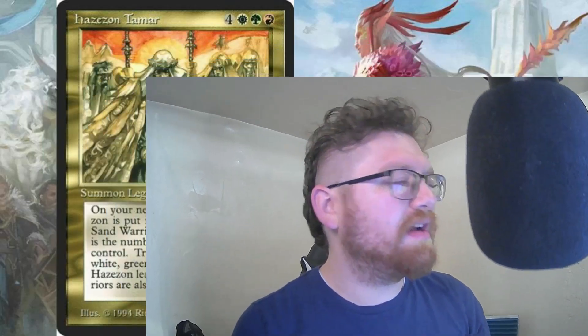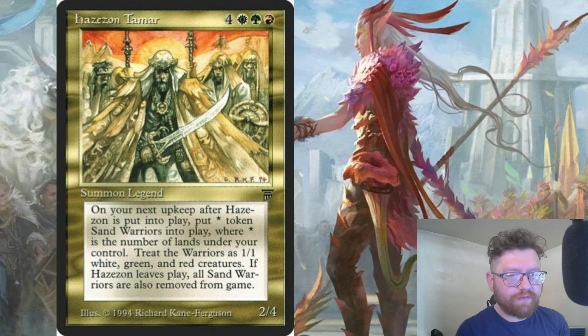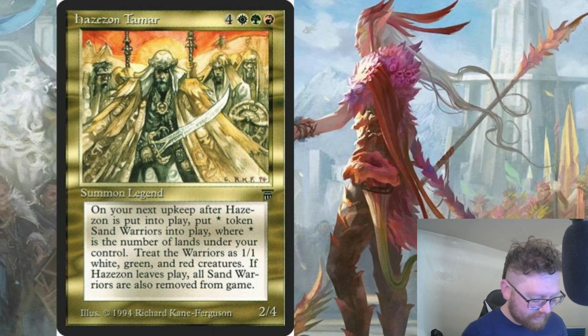Today we are talking about Hazazon Tamar. Hazazon Tamar is a legendary human warrior with 2/4 stats, and it costs four generic mana, one white, one green, and one red mana to play. I'll read the oracle text off my phone here because it's a little more clear than what you're seeing right now.